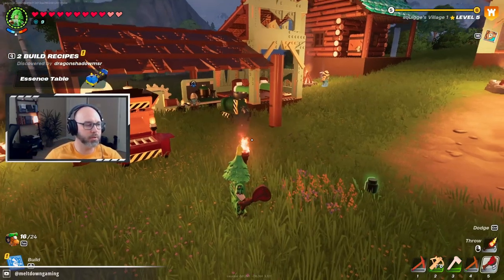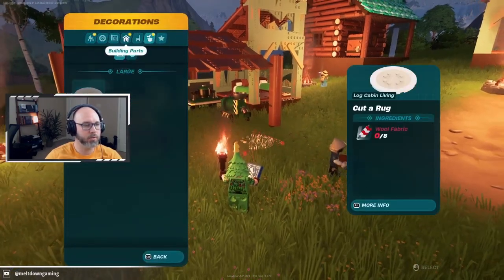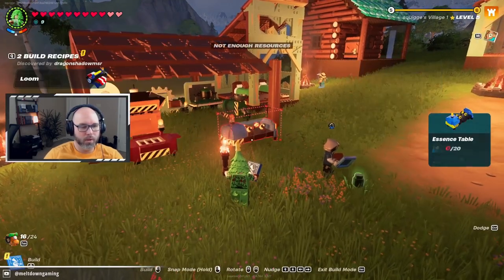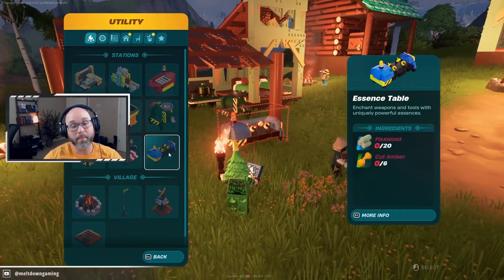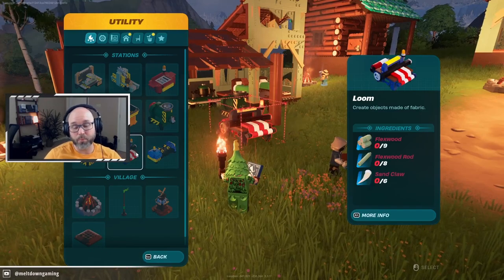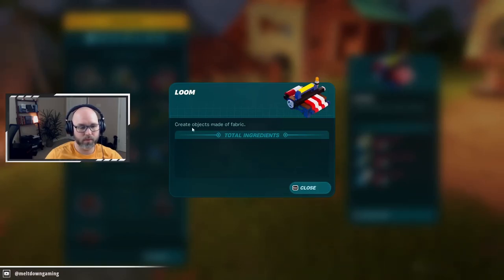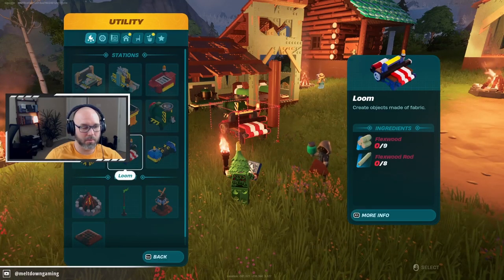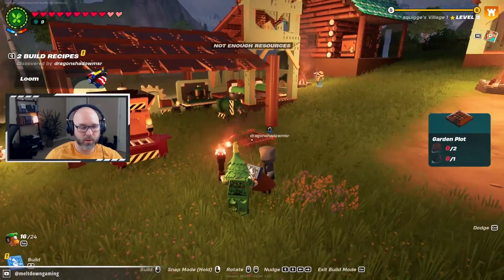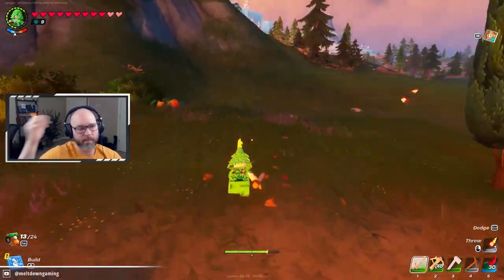Okay, let's see — two build recipes: an essence table and a loom. What the heck is an essence table? It enchants weapons and tools. And a loom creates objects made of fabric — like maybe armor. Let's go — cold resistance, that's what it's called. There we go, all right, let's go.